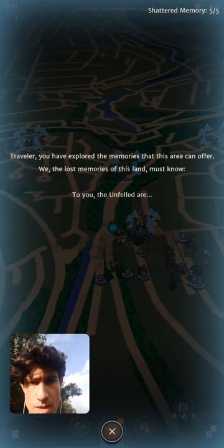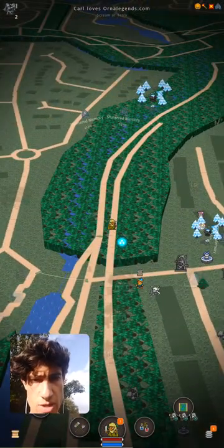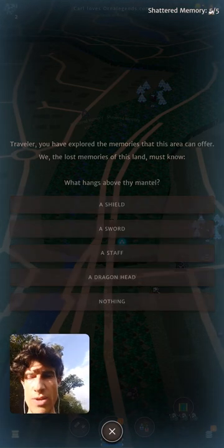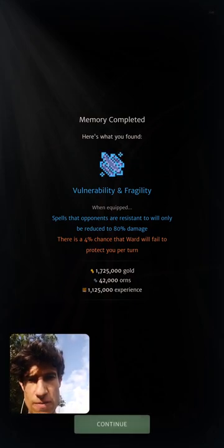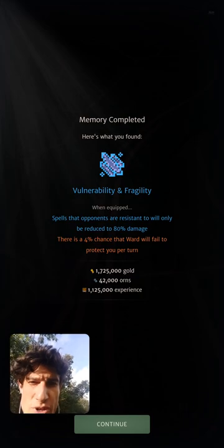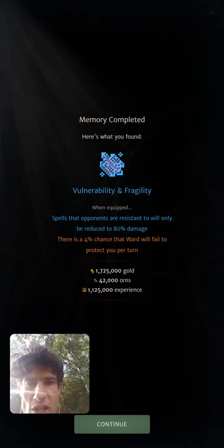This is a good example of how the seed changes in the following hour, because the location of the nodes changes. In this new seed we can see all five of the final nodes — one to the west, one right next to us, and three more towards the east. Another question to the Unfailed: 'What hangs above thy mantle?' — let's go with nothing again — and we find a different amity to the one before.